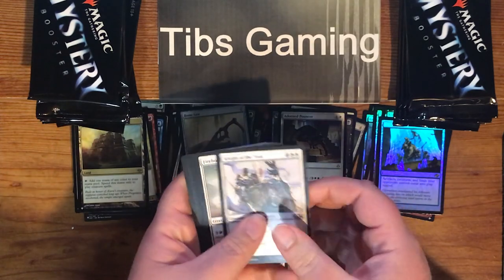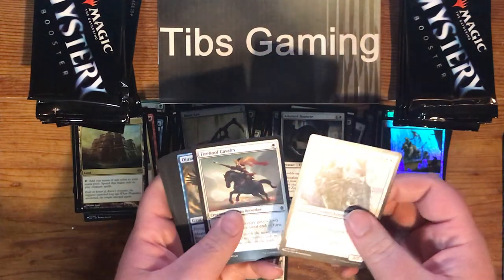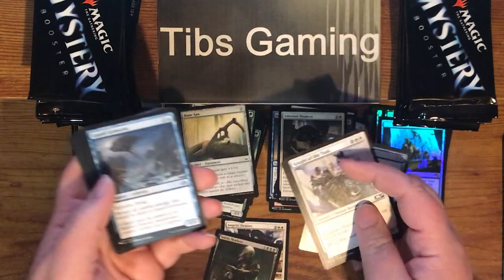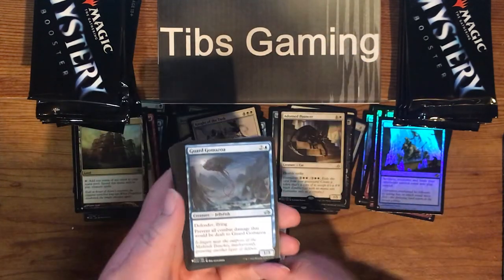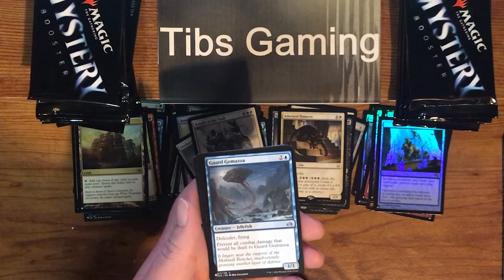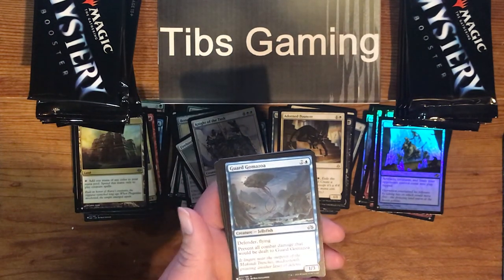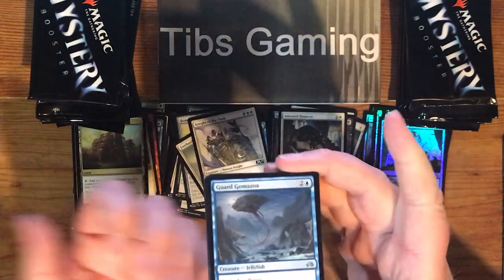Knight of the Tusk. Fire Hoof Cavalry. Ujitai Interceptor. Guard Gomozoa — two generic and blue for a 1-3 defender with flying. Prevent all combat damage that would be dealt to Guard Gomozoa. Because who would want to hurt a jellyfish?